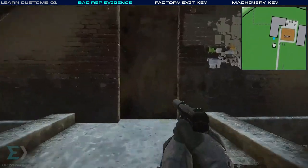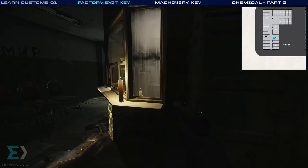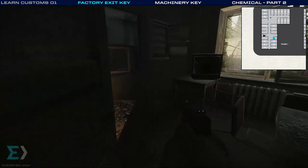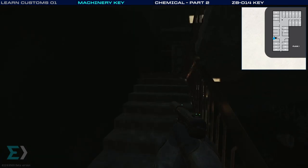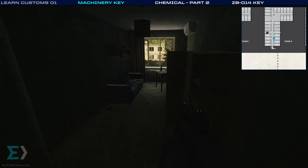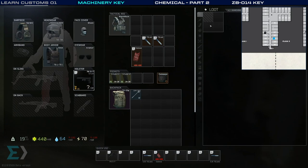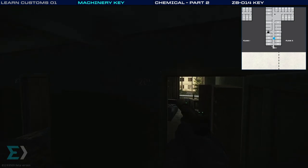We're going to head in on the first floor — I'll show you where another very valuable key spawns. Immediately to the right you can actually see if it's here through the window. Right on this desk is one of two potential spawns for the factory key. That key is worth over 100,000 rubles and is quite useful to have. Our next stop is on the second floor — we'll jump on this bed and duck into room 205 on our left, where we'll find the machinery key in the brown jacket, not the blue one. We use the machinery key to get into that tanker back in the construction area.